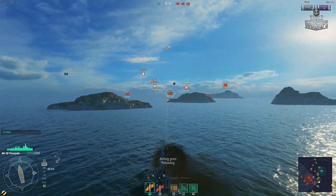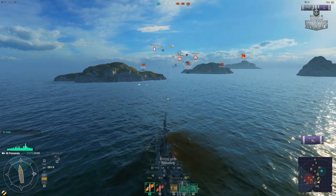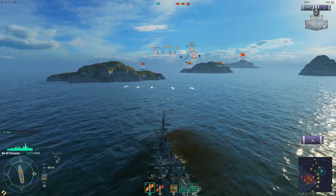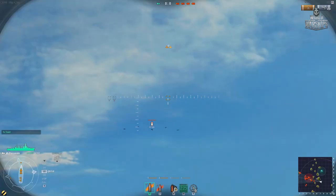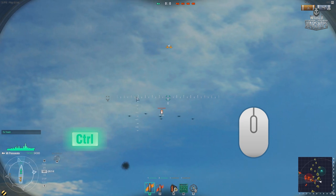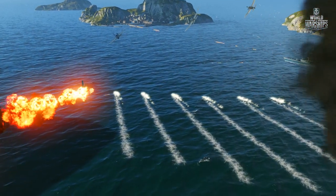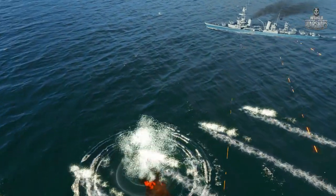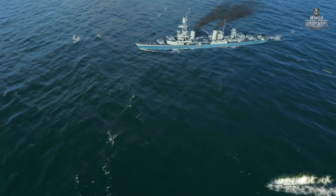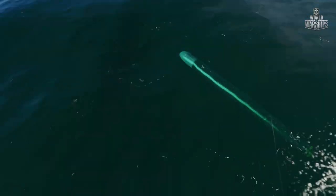AA guns also function automatically, concentrating fire on striking air groups such as torpedo bombers and bombers. Aircraft that enter effective range first become priority targets. You may also specify another target for AA guns by pressing Ctrl and clicking the left mouse button on aircraft you consider the most dangerous. It is no coincidence that aircraft and ships carrying torpedoes are priority targets for AA and secondary armament guns. Check our next episode to learn why.